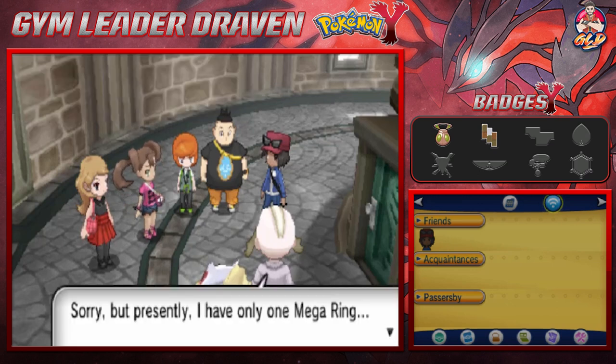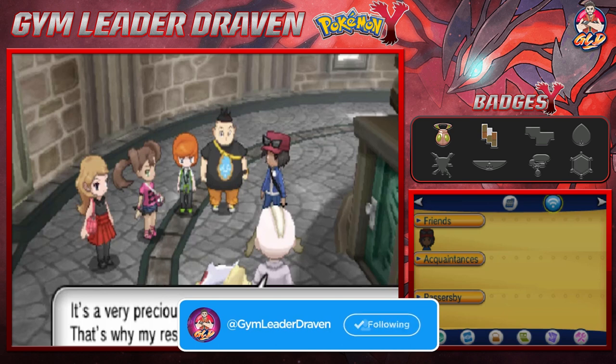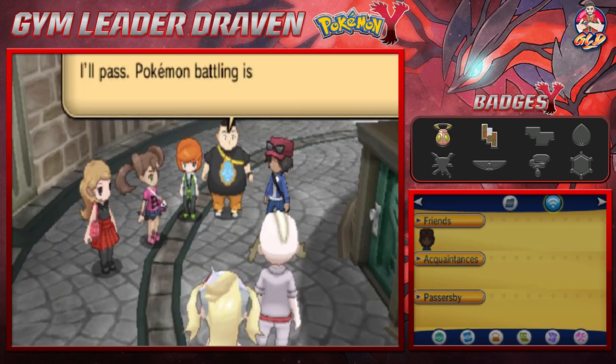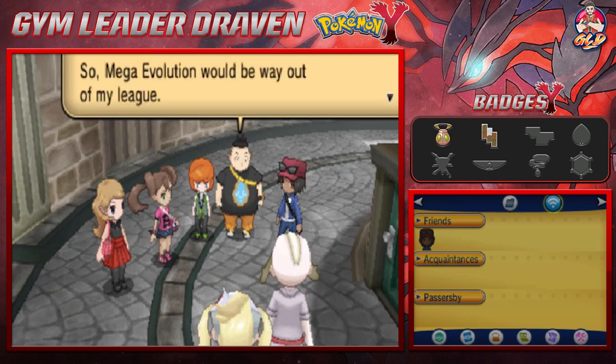But presently he only has one Mega Ring — it's a very precious item and that's why his research isn't progressing. So he wants everyone to decide amongst themselves which one of them will challenge for the Mega Evolution successor title. Tierno passes — Pokémon battling isn't really his scene.